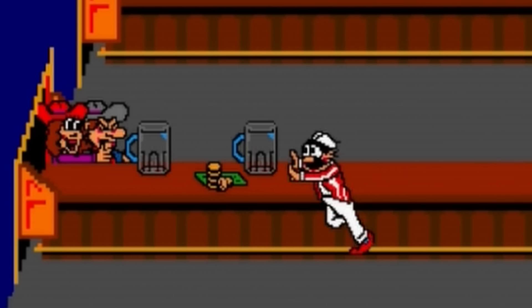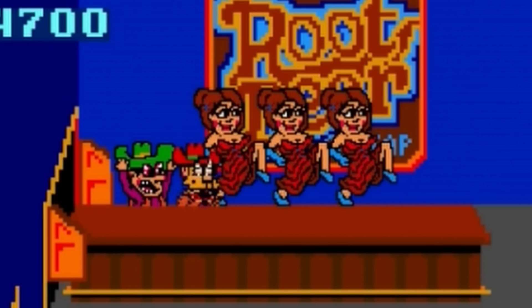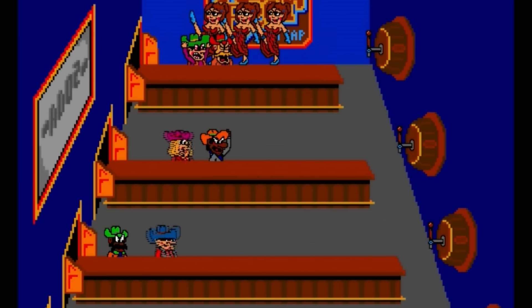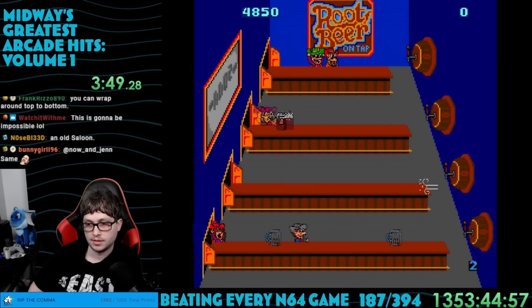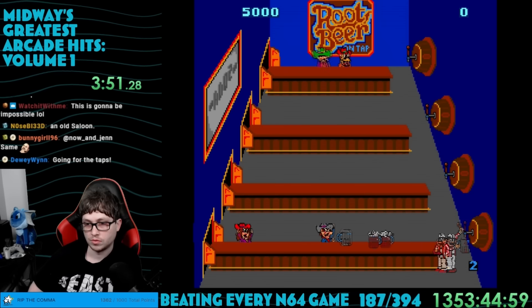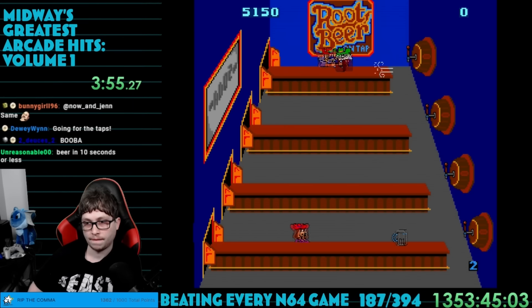If a customer reaches the end or a glass shatters, I lose. Occasionally a customer will leave a tip which, if you grab it, causes some dancers to spawn. This distracts a few of the customers to give you some breathing room. Now I have to ask: what kind of business is this? Why are there four bars with four doors leading into this barren room?